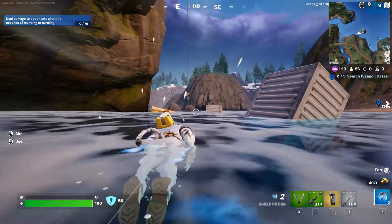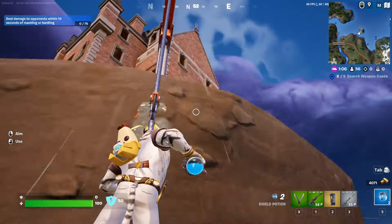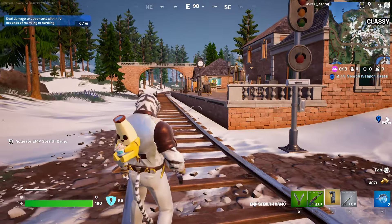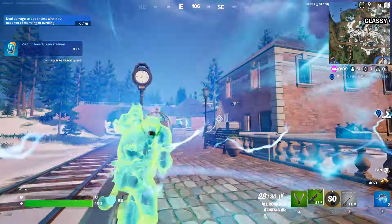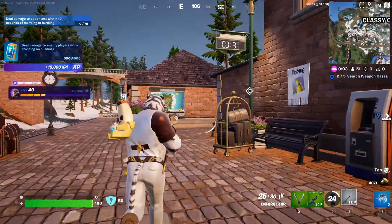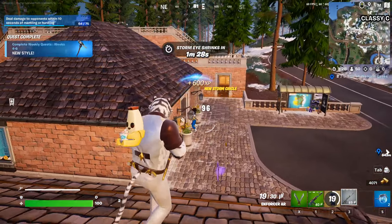You gotta get back to civilization so you can actually do this quest and get an elimination after using this item. In order to complete this quest, once you spot someone all you gotta do is press this button right here — as you can see we have Goku over there — then use a weapon to unstealth yourself and get that elimination. You have 20 seconds, so it's not that bad. You can definitely find Goku in the 20 seconds to finish.